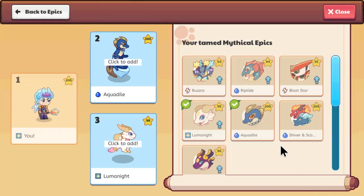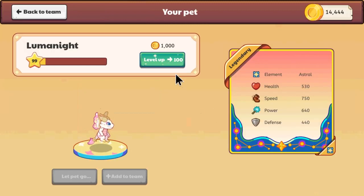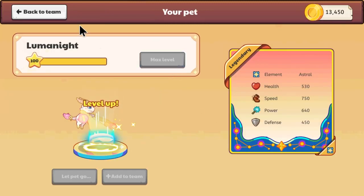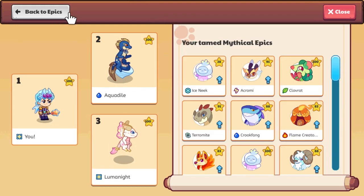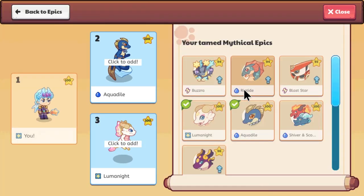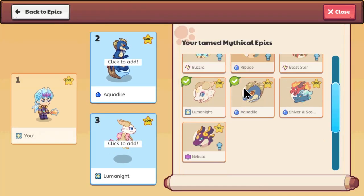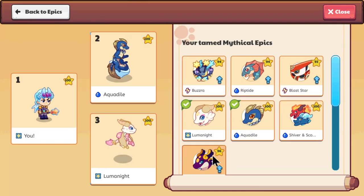Oh you can! Oh, this is gonna be insane — let's go! This is insane, man, this is absolutely insane. One click and your pets are level 100. I'll do Nebula next.